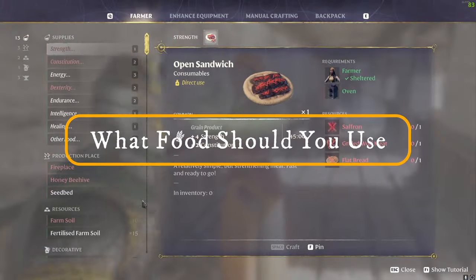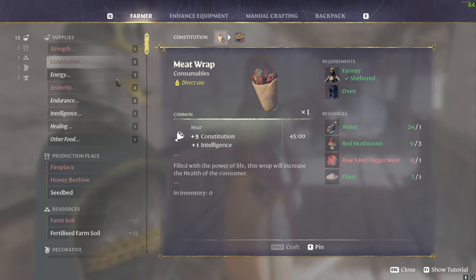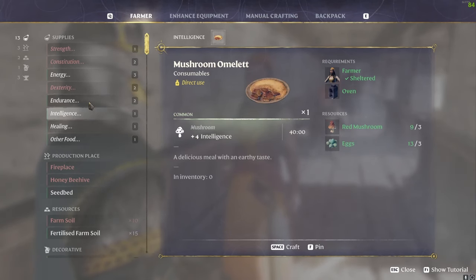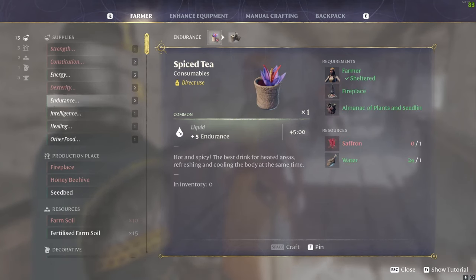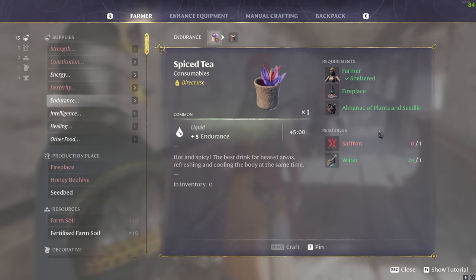Finally, let's talk about food. You'd probably want a constitution food, whatever's appropriate for your current stage of the game, then either a strength, dexterity, or intelligence food depending on your build. Because we have the Dessert Stomach perk, we can also have an endurance food. Early to mid-game that should be chamomile tea, which gives plus five health regeneration and two endurance. Once you're in late game and have unlocked saffron, spice tea gives plus five endurance — hugely, hugely beneficial, and you definitely want to use one of your slots for this.